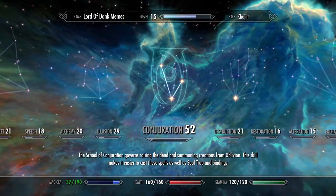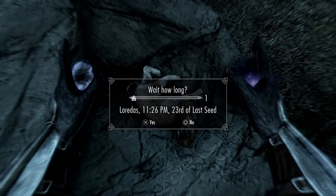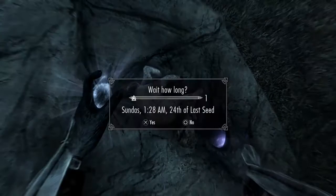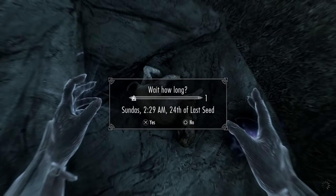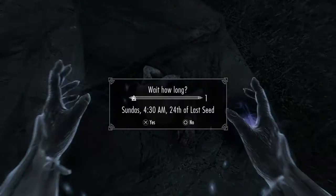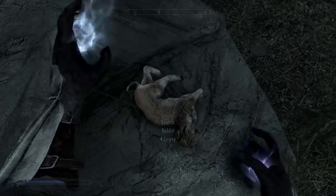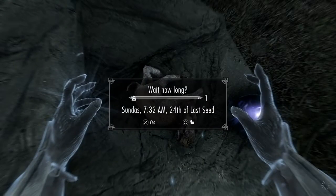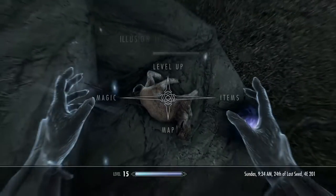It doesn't work every single time, but my Illusion went up by a lot and Conjuration went up a little bit. As I sit here and keep doing this, you're going to see that I level up really fast. Just keep focusing on upgrading your magicka so you can cast more in one session, because it makes it go by a lot faster when you can do more at one time.